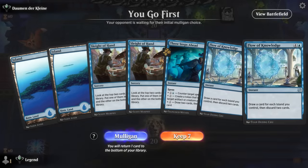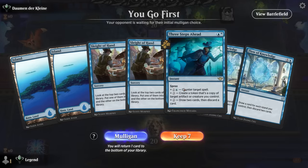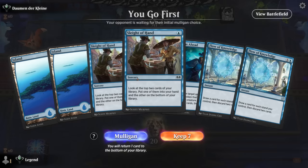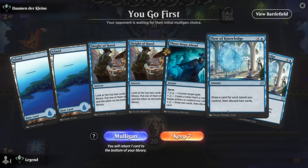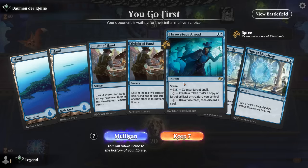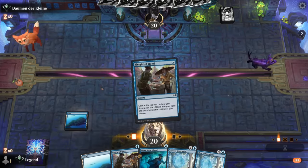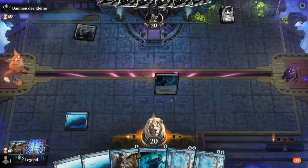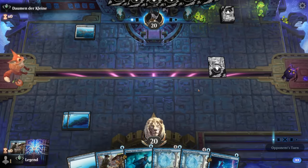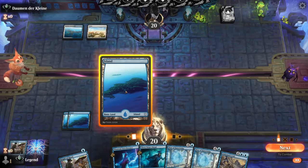Okay, we're on the play. Our hand is a little clunky — we have two Flow of Knowledge and no real interaction outside of Three Steps Ahead, but with double Sleight of Hand we can improve our draw in the early turns. Opponent is blue-white, and we did find a counterspell, so that's nice.